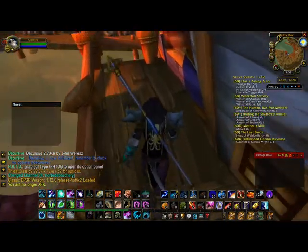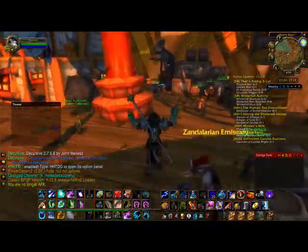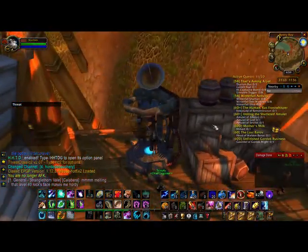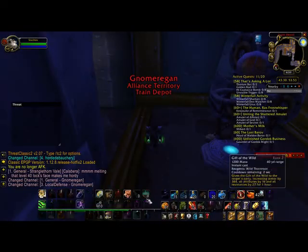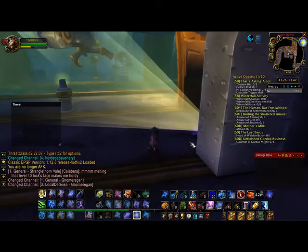I am now in Gadgetzan, as you can see here. I'm going to go down to the transponder, just hop on it, and then get on the transponder. Of course, this will teleport me instantly to alliance territory, so I'm gonna pop into cat form.